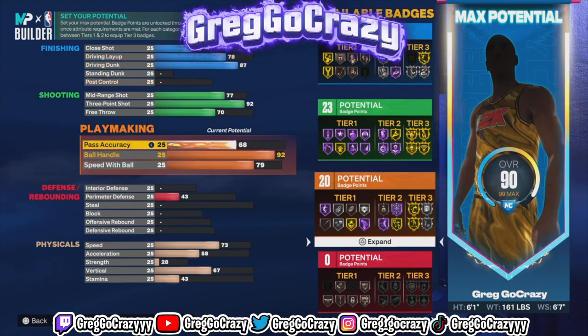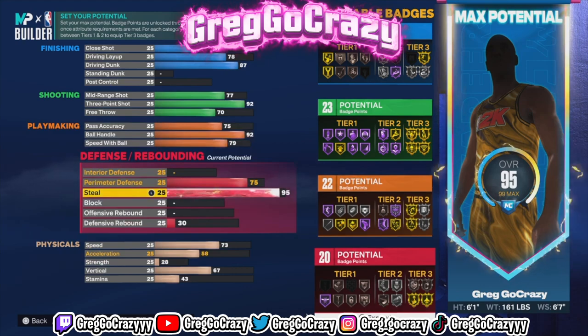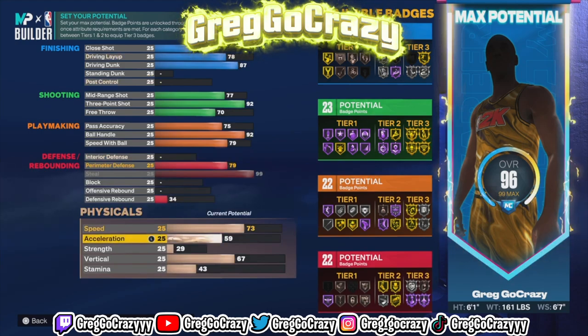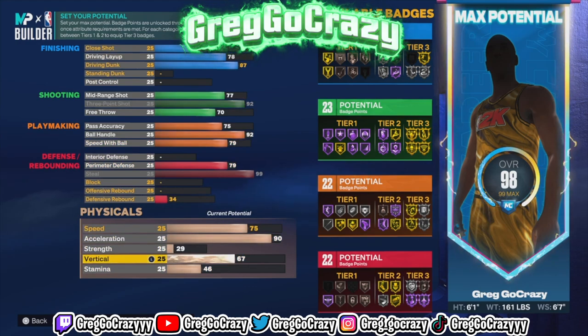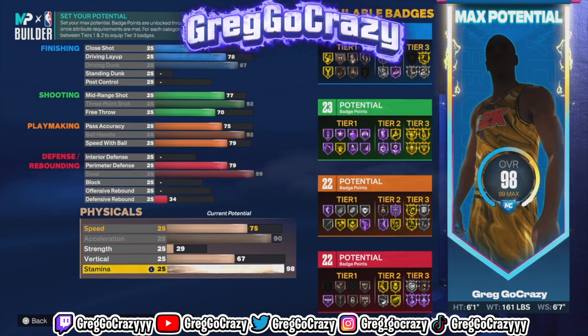The playmaking is decent — you get 22 badges, hall of fame quick first step, unplugable on gold, bailout, and hall of fame hyperdrive. You also get hall of fame glove. For anybody that doesn't know, glove is basically the new pickpocket and it is amazing on this game.